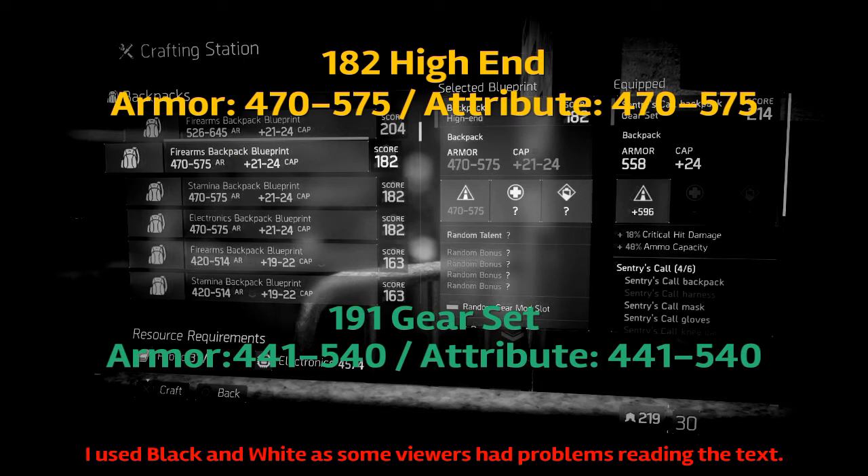You'll notice that the 182 are actually stronger than the 191 stat-wise. However, running 191 does give you the gear set perk if you have 3, 4, however many you need in order to get the specific gear set you're looking for. So that's your difference — the 182 do have better stats, however you can get the gear set completion with having the 4 pieces or whatever it is that you need.